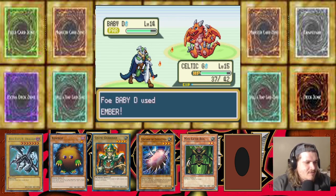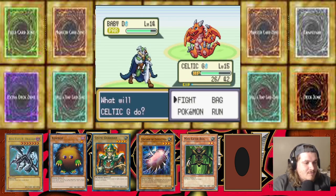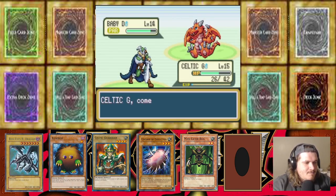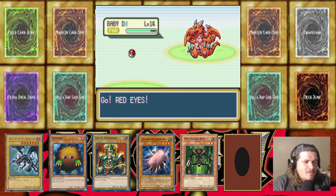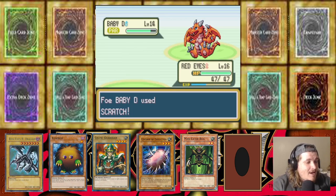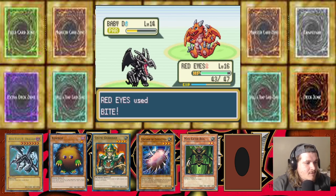It does have Ember — that's not good. I'm gonna send out Red Eyes Black Dragon for sure. I wonder if that Baby Dragon is dragon/flying, fire/dragon — it could be so much. That did a lot of damage. Never leave a baby unattended — get out of here!